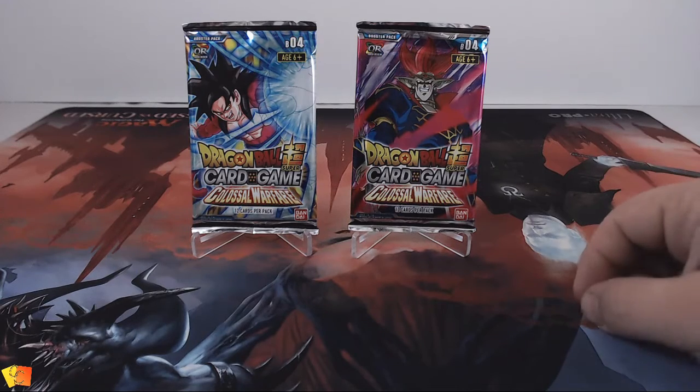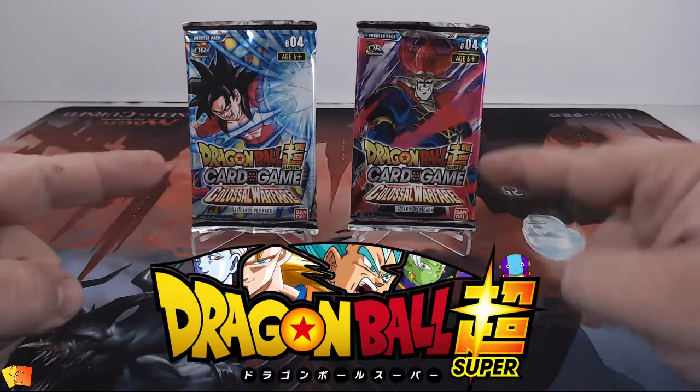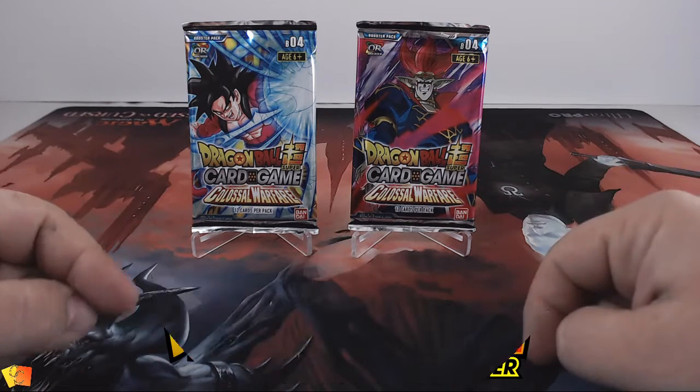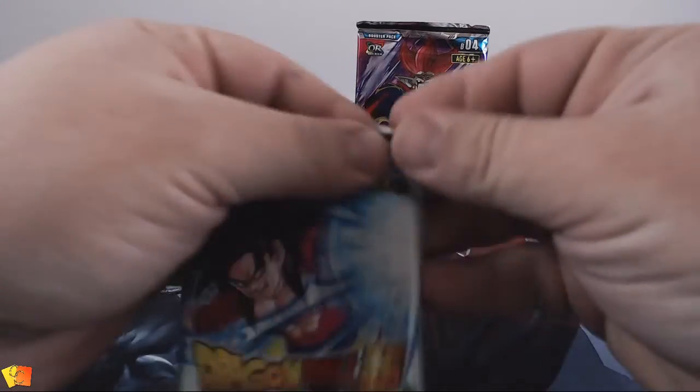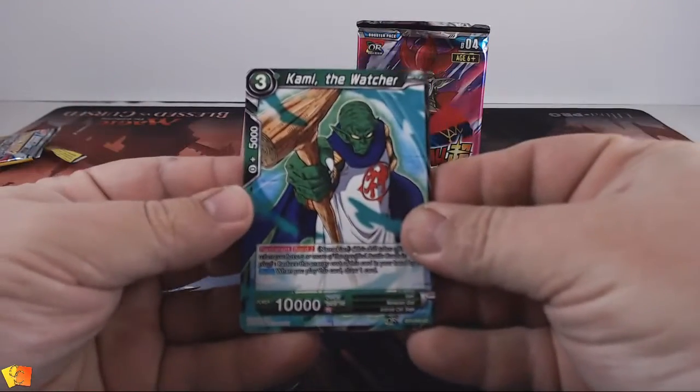When you got that craving for cardboard, you need TCG Munchies. We've got two packets of Dragon Ball Super Card Game Colossal Warfare, so let's get in there and have a look. Nice quick one — a little bit of a quick crack at some of these awesome looking cards. Let's have it: Kami the Watcher.